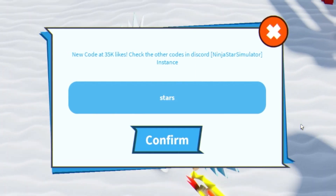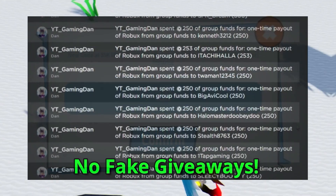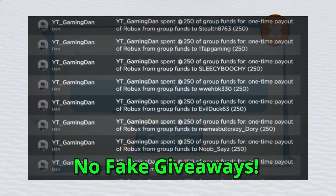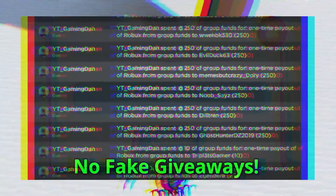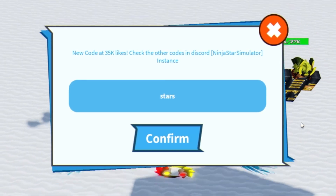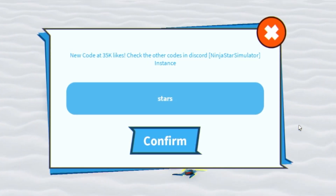If you want to enter into my daily Roblox giveaways, you can do so by simply liking this video, then subscribing to the channel. After you've done that, go ahead and join my Roblox group, which you'll find linked down below in the description. Finally, comment down below your Roblox username. That's all you need to do to enter — really simple and really easy.